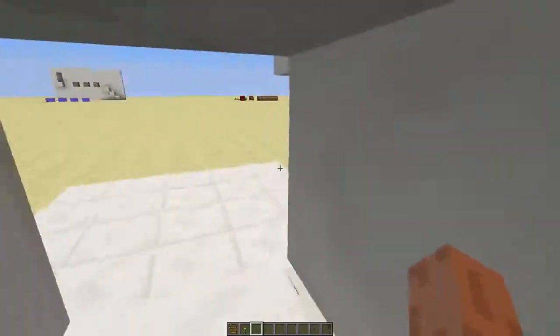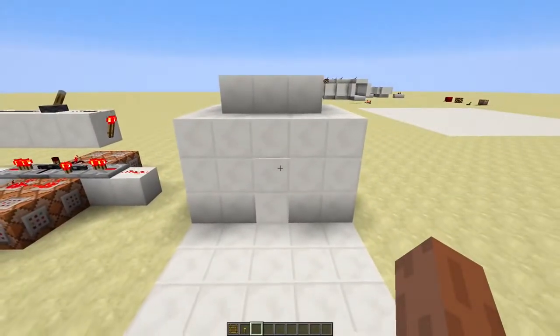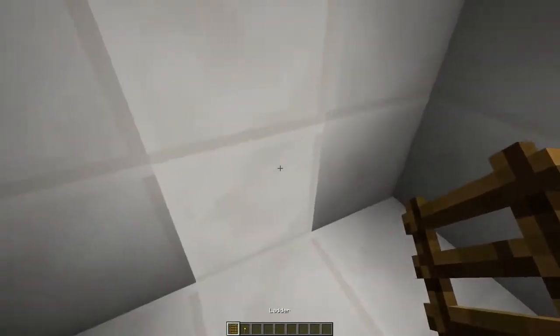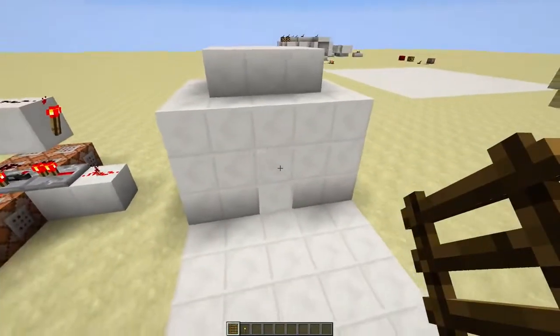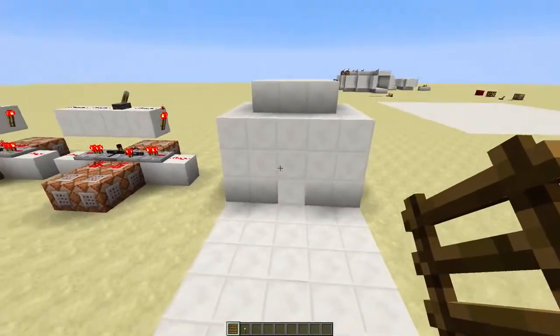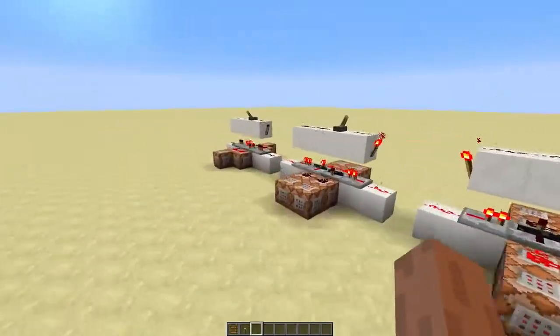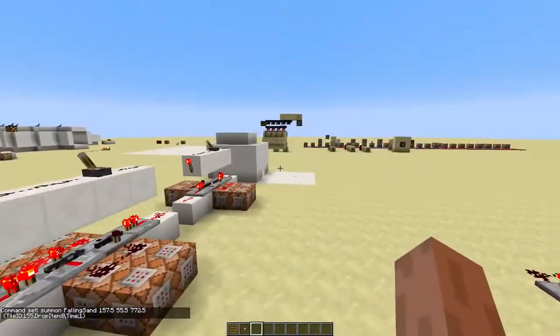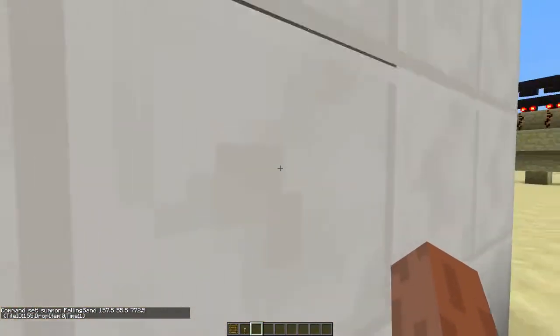I use this a lot in the code — these non-solid blocks that you can walk through. In the code I use spawners that spawn falling sand with drop items set to zero. So when it lands on top of the ladder over here, it should drop an item, but it's not going to drop because I've got the tag drop item set to zero — it's just going to disappear. You can use these command blocks; I've got the tile ID, drop item set to zero, and time set to one to spawn those.